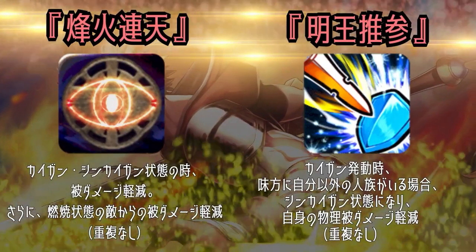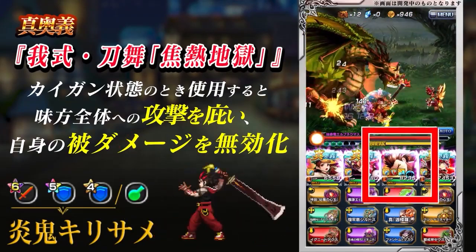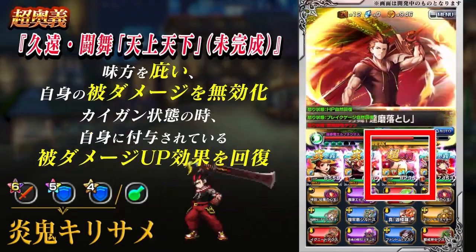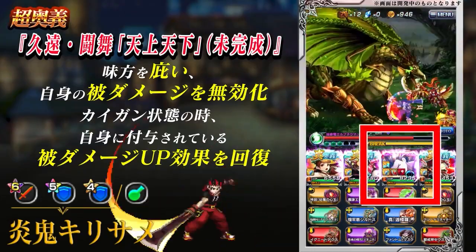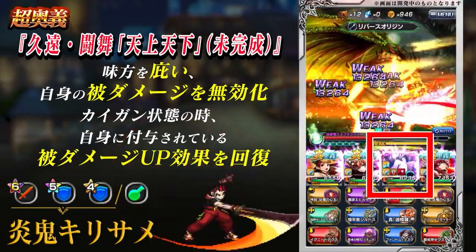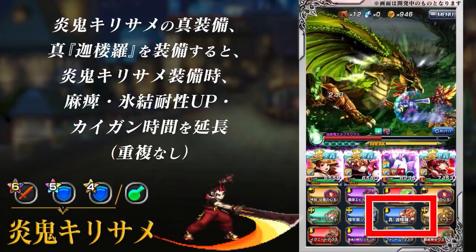Kirisame is an insane tank — the best in the game as a matter of fact. He can take literally all bosses, aside from the ones that instantly kill him, and his survivability is going to make a lot of harder quests a lot easier. He's the best at what he does hands down, but it's not like it's a million times better than existing tanks such as Thetis, in the sense that Thetis can tank everything Kirisame can. So there really isn't a need to go deep for Kirisame, although he makes everything a lot easier than Thetis would.